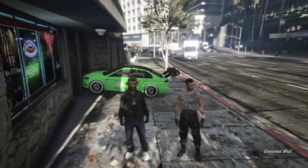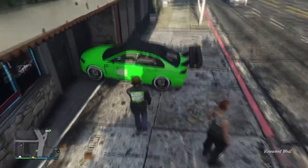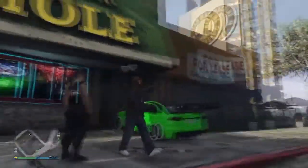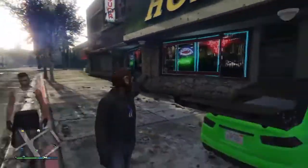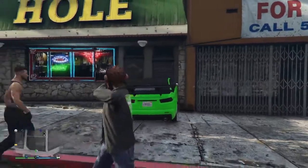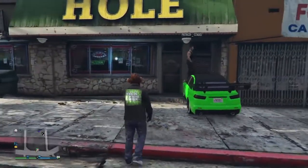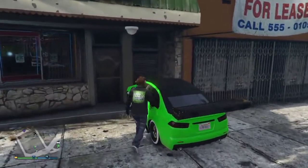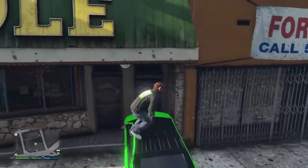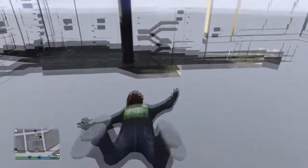Das Apartment, was wir jetzt betreten wollen, befindet sich unter der Map. Dafür kommt am besten hier an diese Stelle auf der Straße, wo der Eclipse Tower sich befindet. Nehmt am besten einen Helikopter mit, denn wenn ihr dort auch einen Helikopter habt und es nicht im ersten Versuch schafft, könnt ihr direkt in den Helikopter einsteigen und euch einen neuen Fallschirm holen. Dann parkt ihr ein Auto direkt so vor dieser Eingangstür, so wie ich das hier gemacht habe.